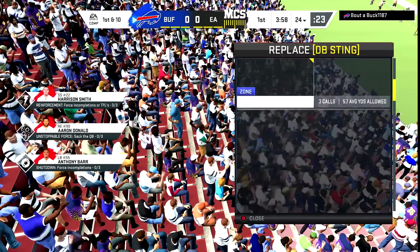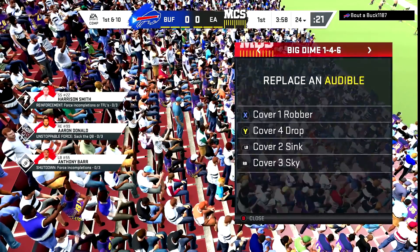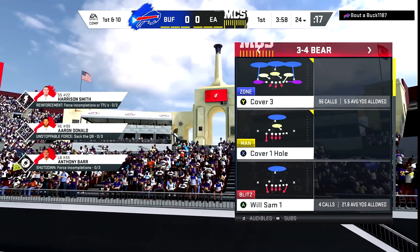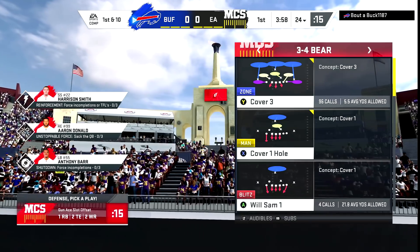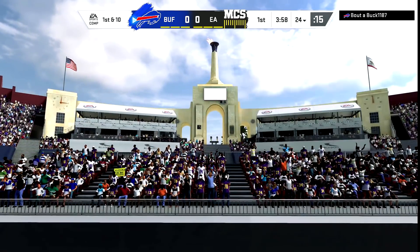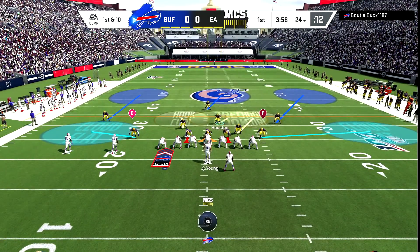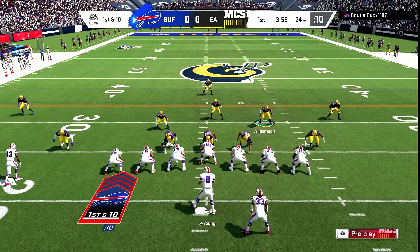We'll be using Jets defense and Saints offense for this video. What I'm doing here is setting up my big dime audibles. I come to the 3-4 bear — I usually turn auto flip on. My opponent is coming out in the gun slot offset, so we're going to run 3-4 bear just in case he's trying to run the ball.